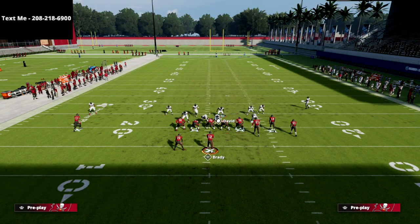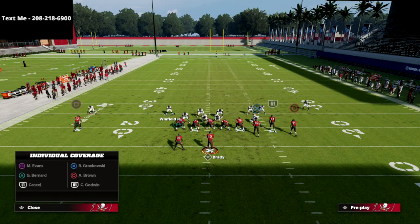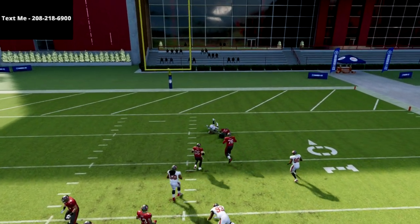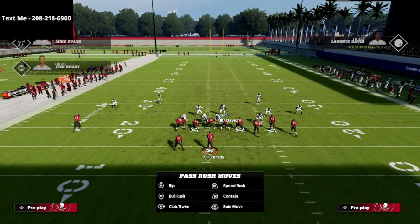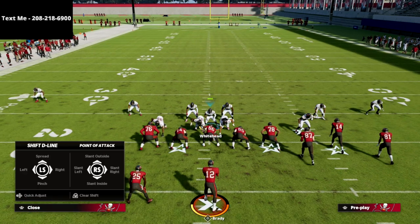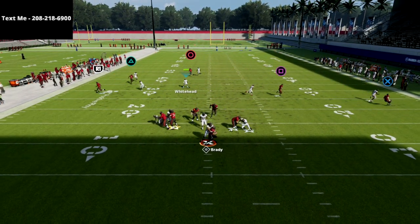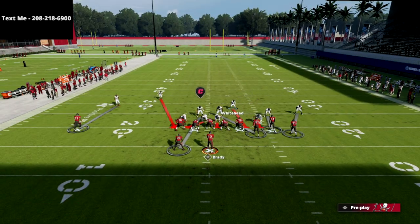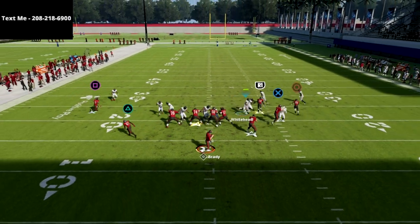There are more concepts you can run here. You could blitz this linebacker off the edge and drop the other guy into coverage — there are a lot of cool ways to create pressure from this defense. That outside alignment is super cool. With the double safety blitz, you can bring this guy over the center, which creates even more pressure the offense has to account for. If you stand in this gap, you get a different type of pressure and you're in a good position to lurk flat routes.